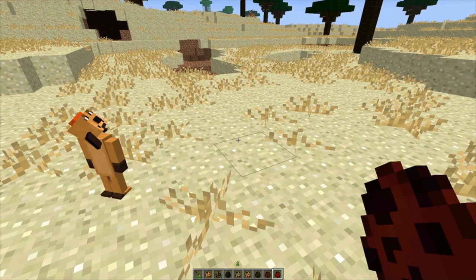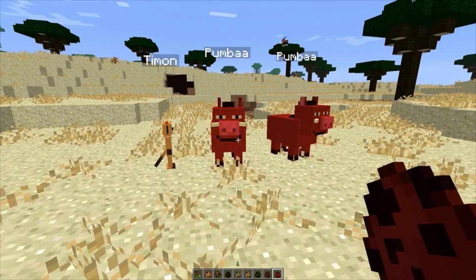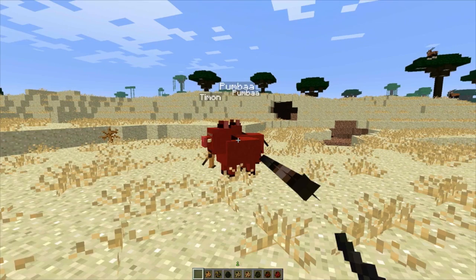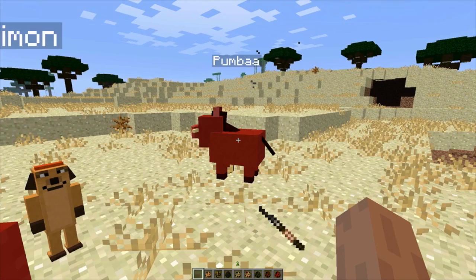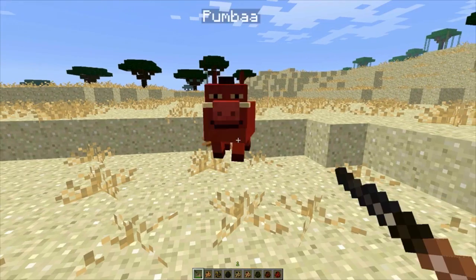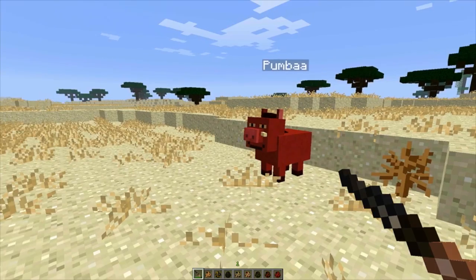I'll spawn in Pumbaa. I spawned in two Pumbaas, so I'll take one out. I'll show you guys how the spear works — you right-click it. It's not killing him right away... there we go. It kind of hits him. Apparently Pumbaa has the same sound effects as regular pigs. And it just farted — I was not expecting it to do that.